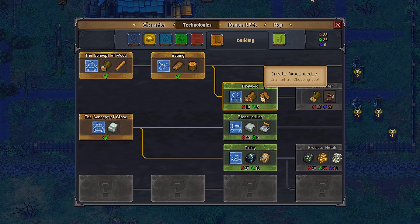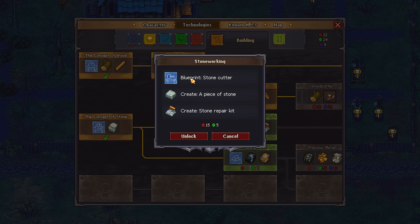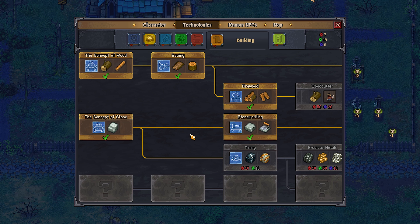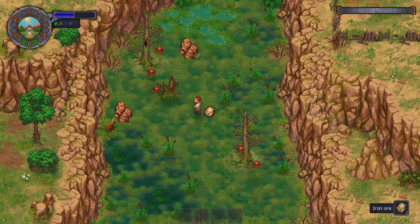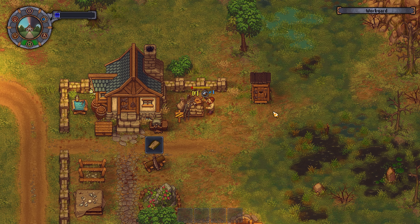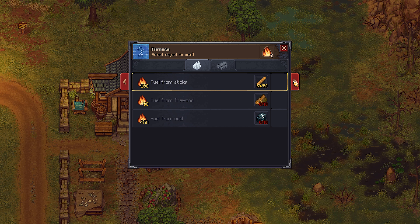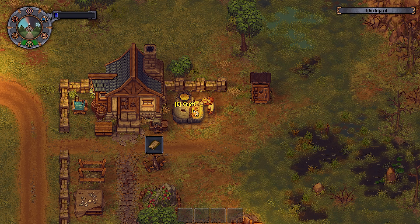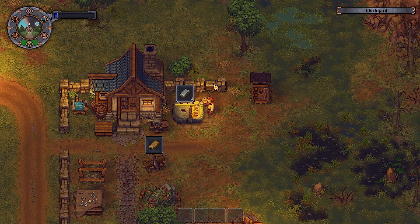It was back to the graveyard outside the church. I was trying to improve the quality, got more technologies, got the chopping spot, and also went for stone working so I could cut up big stone chunks to make pieces of stone and stone repair kits to repair the graveyard. I found some iron ores just north of the graveyard and spent the rest of the day mining them up. I also managed to make my first furnace, which I could use to smelt iron ores into iron bars so I could make some nice tools.